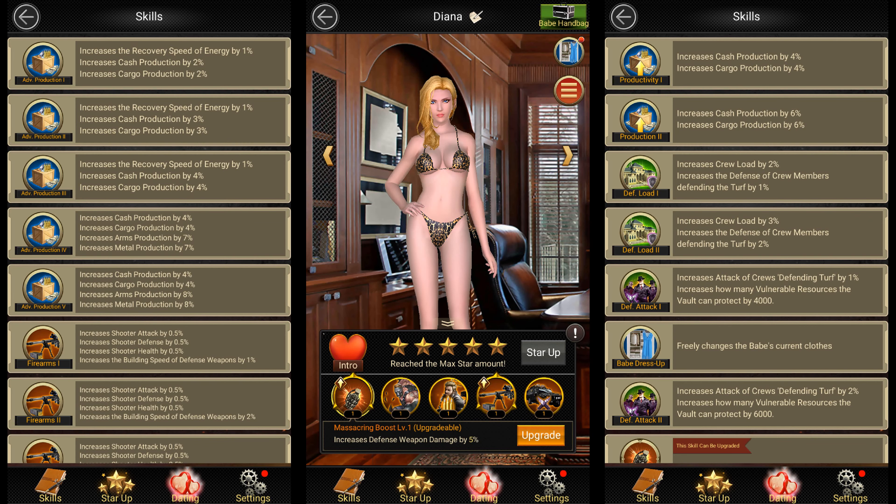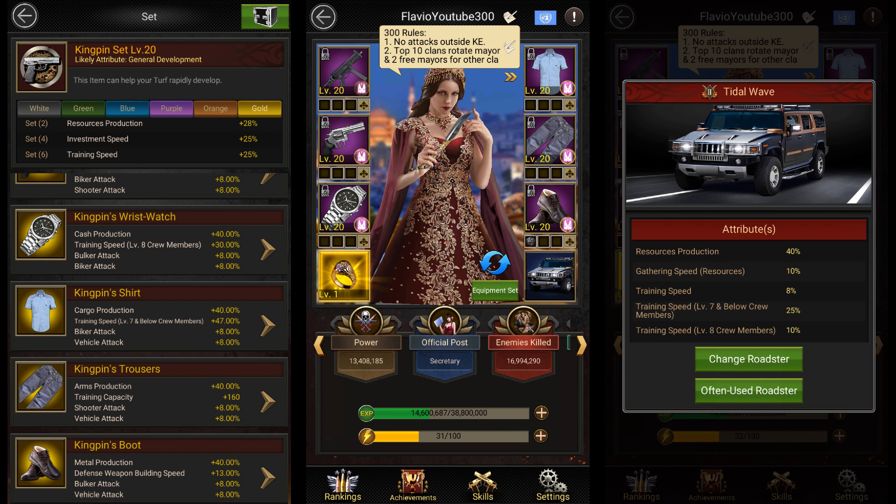You can also increase your resource production by upgrading a few of your babes. Babes like Diana and Karina help increase your resource production. You can also use your equipment to increase resource production. The best equipment for increasing resource production is the kingpin set. I'd recommend getting this set on your main account at least, as it not only helps with resource production but also saves you a ton of training speed ups while training troops.